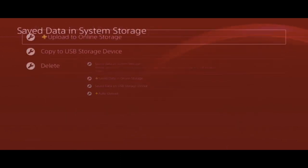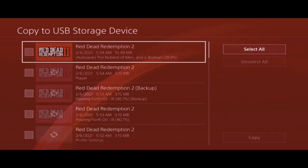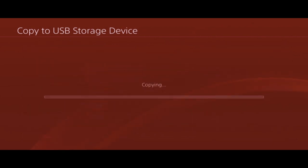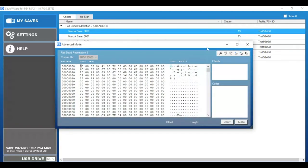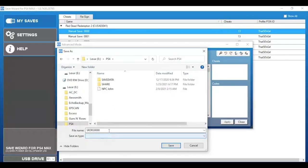From there, go to Application Save Data Management, and then after that, go to Save Data and System Storage. Now select the save that you want to modify. With that done, take out your USB device and then head over to your computer. Once you've opened up Save Wizard, find your selected save and open it in advanced mode. When the save does open, go to the top right corner and select the Export File option.